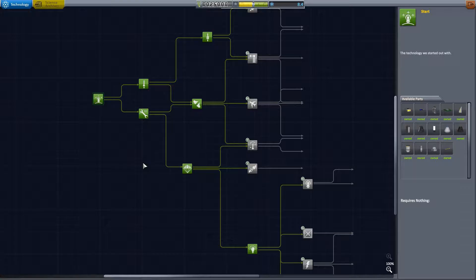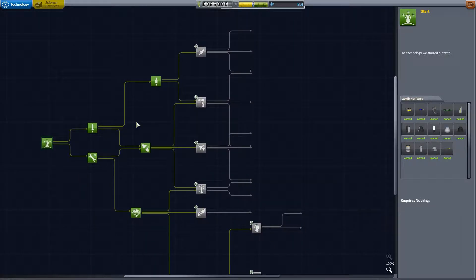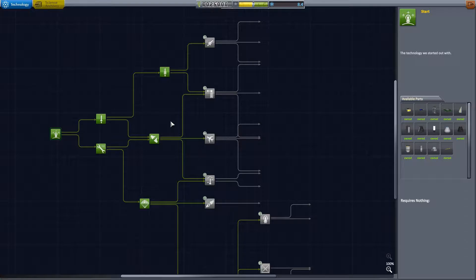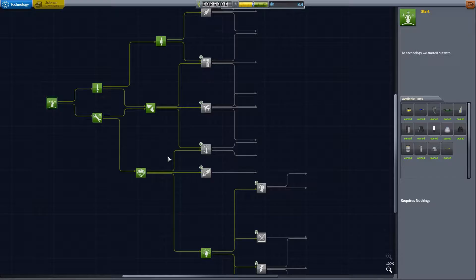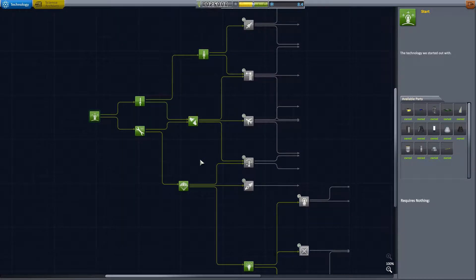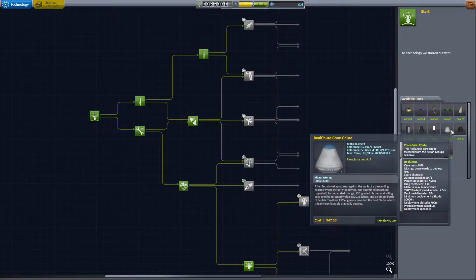It occurred to me that some of you may not be familiar with stock Kerbal Space Program, and I wanted to highlight the differences between what would be normal and what I'm doing. This is the stock tree. You can see it looks different than the engineering tech tree that I'm using, and I'd also normally have obtained twice as much science as I have right now.